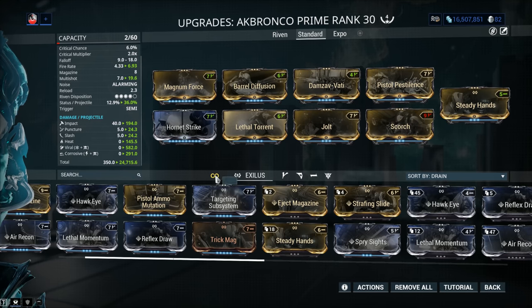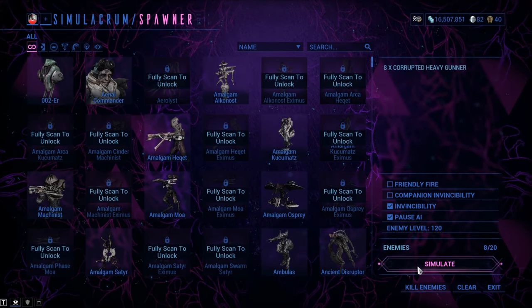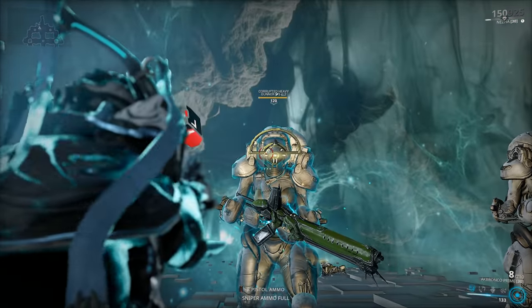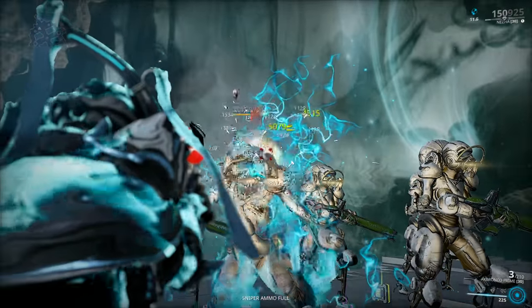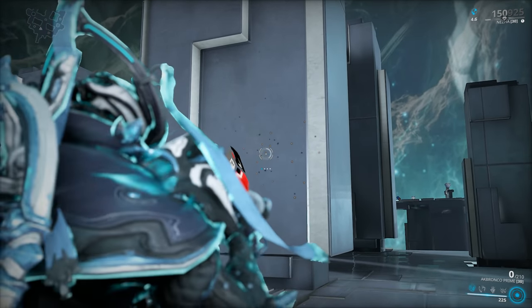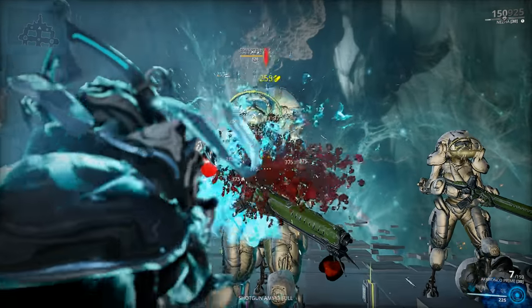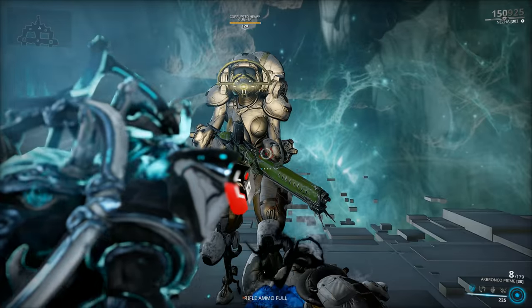So the question is whether this build makes a big enough difference. Testing at level 120 Corrupted Heavy Gunners — going shot by shot at melee range, 1, 2, 3 shots and they're down. That's fantastic. But the problem is the spread is so ridiculous that you really have to be in melee range. Even without Magnum Force it's still not overly fantastic spread-wise. But perhaps you're a player who likes this weapon simply for its quirky, cool steampunk design and because you want to be a hipster.